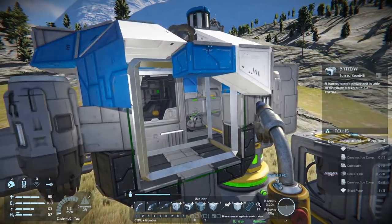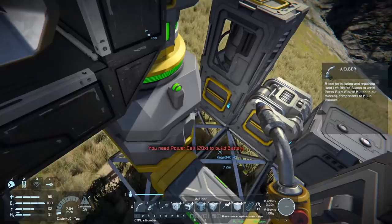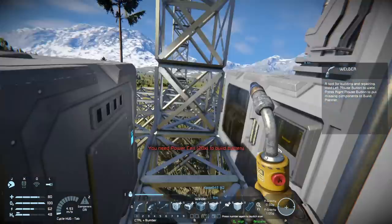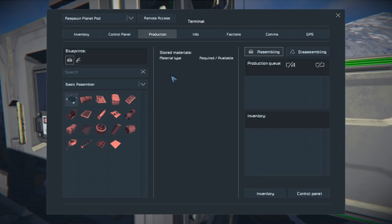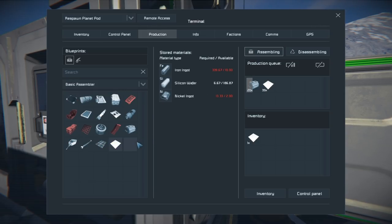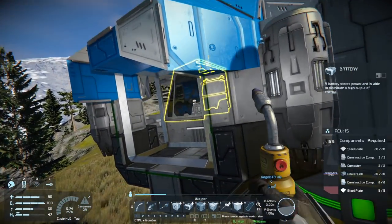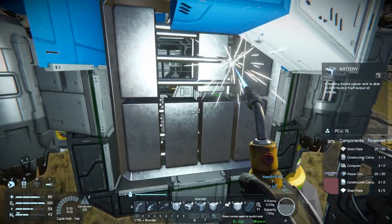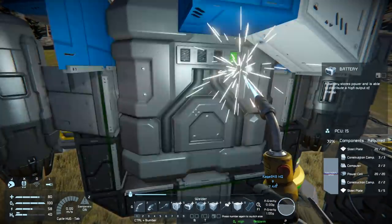It looked like it was red but I guess not. We just need 20 power cells and some more steel plates, so let's go grab those — 20 power cells there we go — and we're gonna make a lot of steel plates because we're gonna need them for other things anyway. Let's come up here and finish this bad boy. There we go, and it is facing the right way — cool, that makes me happy.